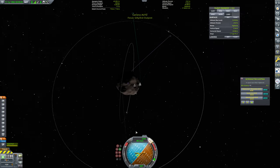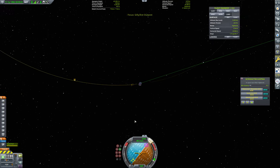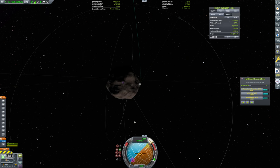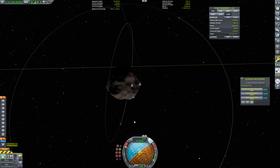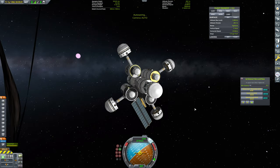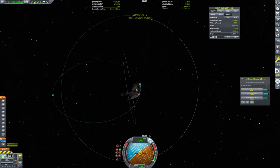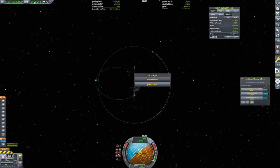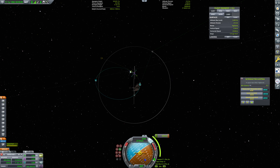Let's flip it around to retrograde — I don't actually want to escape here, I don't think. This timing is not what we want. So let's bring this on around. Escape velocity was achieved, but we don't actually want that. So around we come. That'll do for now.